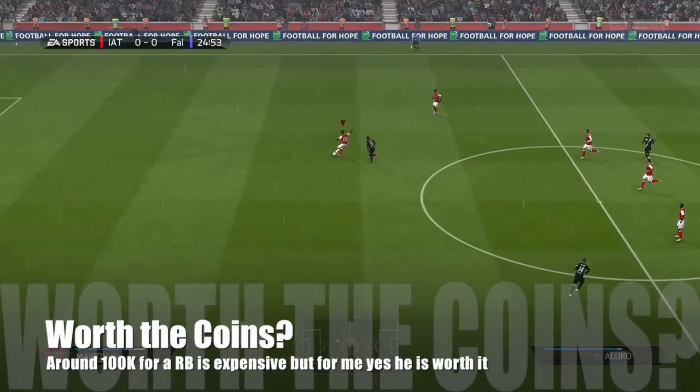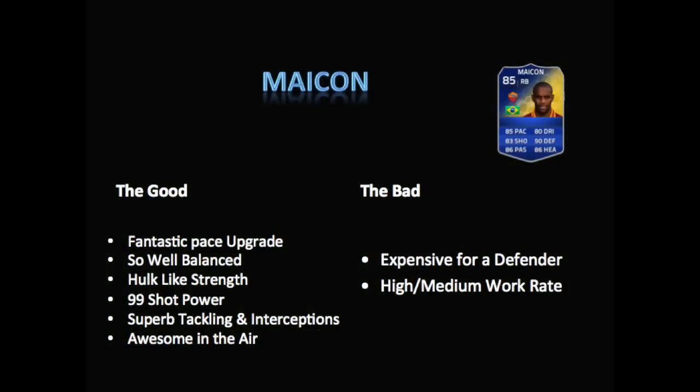He is expensive though — over 100k for a defender is always expensive and you've got to think if you want to invest those coins. Overall he's got a fantastic pace upgrade, he's not the quickest but he's no slouch. His card's base stats add up to around 510 — absolutely outstanding. He only has five stats not in green, all in yellow. He's got Hulk-like strength — 95 strength, 99 shot power, superb tackling and interceptions, and he's great in the air. The downside is the high-medium work rate isn't ideal if you just want a solid defender, as he will bomb on a bit. But when he's got all those attributes, for me it's a trade-off I wanted to make.